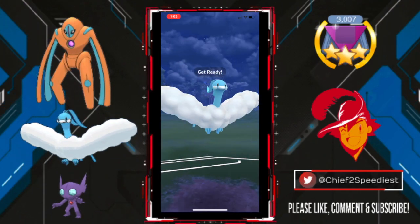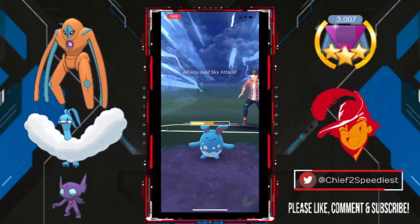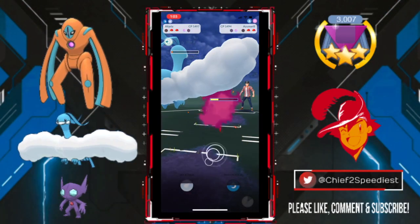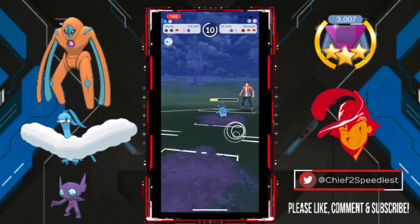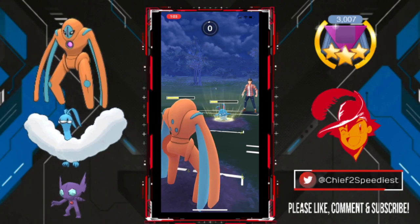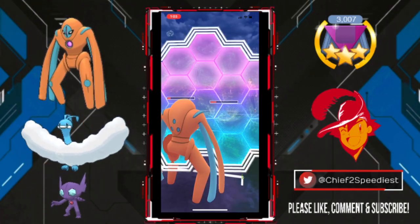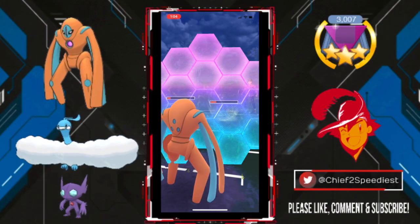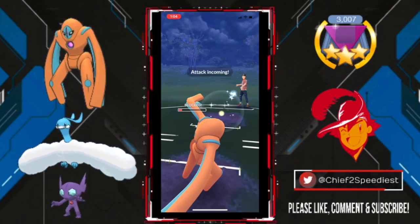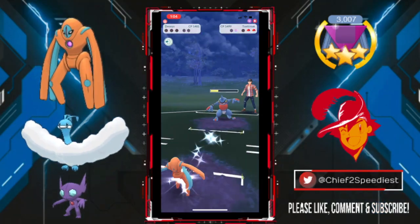So seeing Azumarill in the back is really troublesome for me. I was seeing it a lot in the lead, which you will see later on in the video, and that's actually not too bad for us. But in this game, this is really bad news bears for us. Altaria gets farmed down. My opponent is going to fire off this Ice Beam and then make a really quick swap. I'm going to shield up this attack here, trying to play this matchup as long as I can, but as soon as my shield is gone, my opponent swoops in with Toxicroak and Mud Bombs Deoxys.